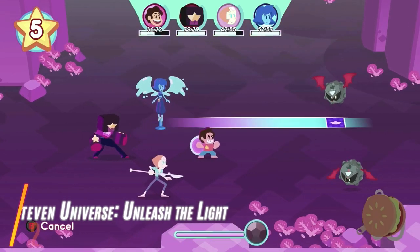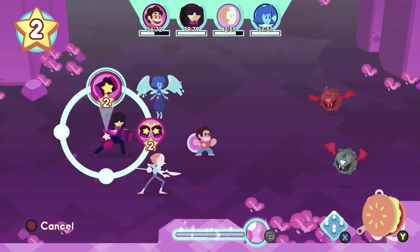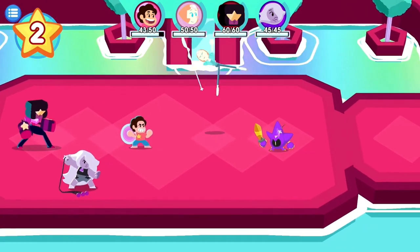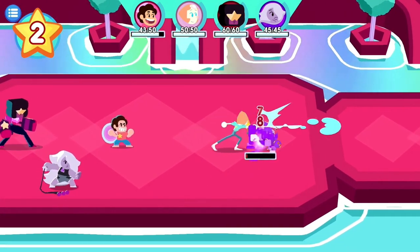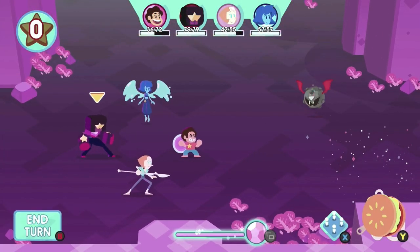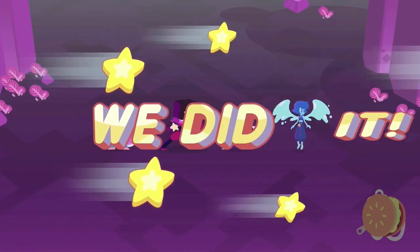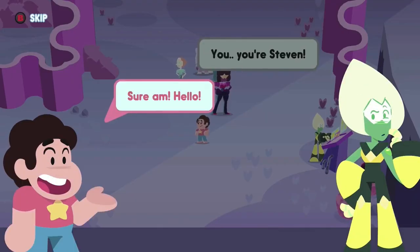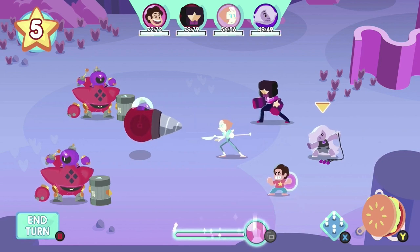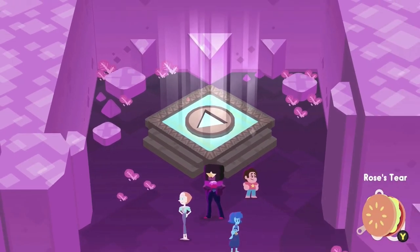Steven Universe: Unleash the Light: This selection may appeal to fans of the Cartoon Network show, but if you enjoy RPGs, it's still worth your time and attention. Most film or television-to-video-game adaptations fall flat on their faces, making Unleash the Light a rare find — it has no right to be as good as it is. Steven Universe's mobile journey is a perfect homage to its base material, with vivid art evocative of the popular cartoon, an original story written by series creator Rebecca Sugar, performances by the beloved voice actors, turn-based combat that relies on combos, skill trees, and party customization, and a sizable cast of playable Crystal Gems and their more powerful fusion counterparts.